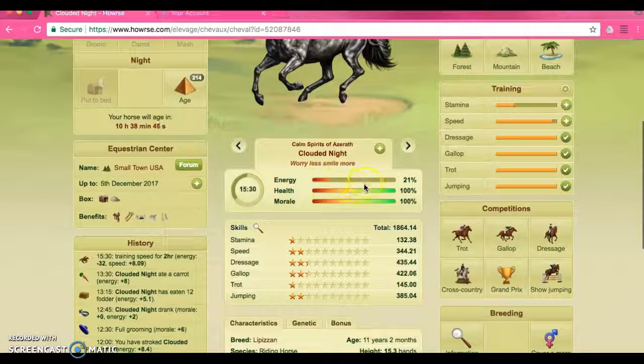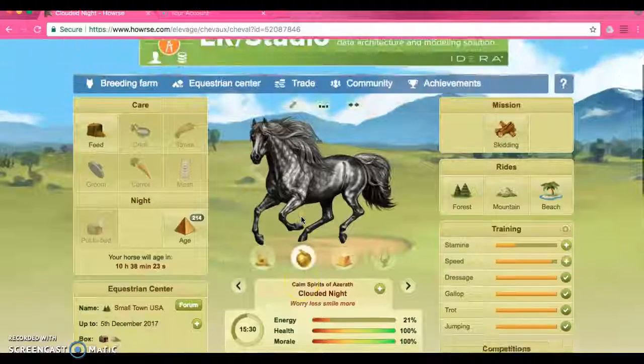As you can see his energy bar is very low and that is not healthy for a horse. If it gets below 20 then your horse is in very bad danger — your horse could die or possibly wake up with an issue. So it's always good to have your horse in the yellow-orange area, and if possible try to get it all the way up to green. He's good in his health and his morale is good as well.